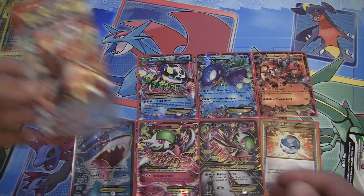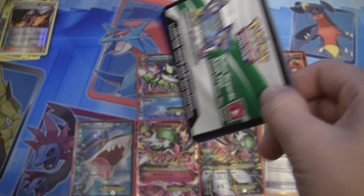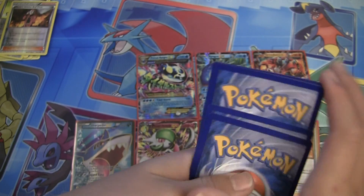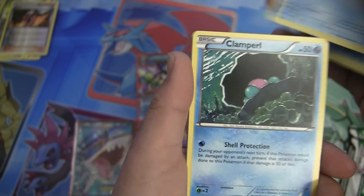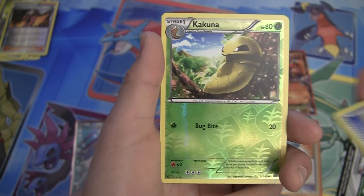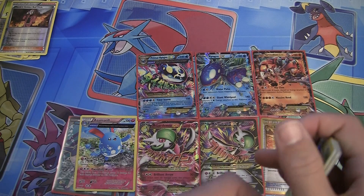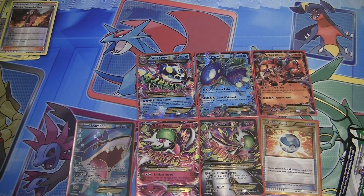Next we have a Primal Kyogre pack. We have a Robit, Staryu, Clam Pearl, Bunnelby, Groudon Spirit Link, Masquerain, Gardevoir Spirit Link — that is if I ever get a Gardevoir EX. Reverse Holo is a Kakuna, which I've pulled like 5,000 times. And the rare in this pack is a Holo Azumarill Ancient Traits. So we have the Reverse Holo and the Holo of this card.